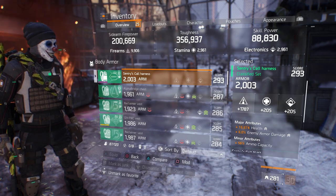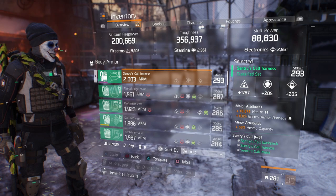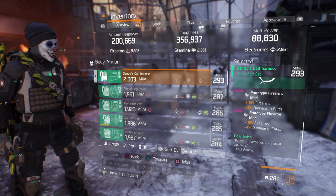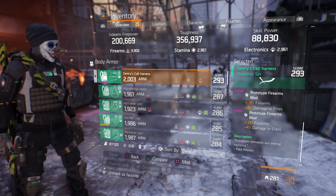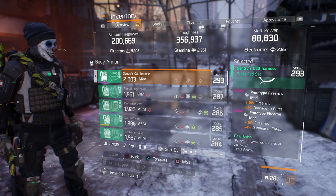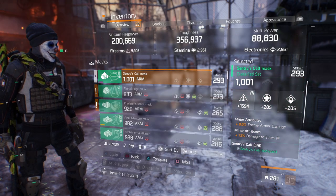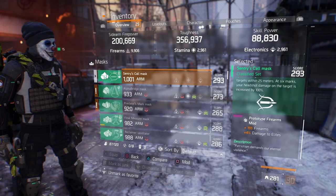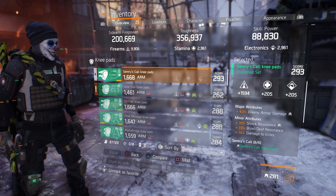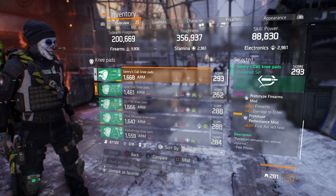It's absolutely insane — a great build with so much damage. What you're aiming for on this build is enemy armor damage and damage to elites. On the chest I've got health, enemy armor damage, and ammo capacity. The mods you want are prototype firearms mods — they're epic, not high end — with 4% damage to elites. Vendors will sell these every now and then, so keep an eye out. On the mask I've rolled into firearms, with enemy armor damage and damage to elites, plus a damage to elites mod.